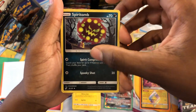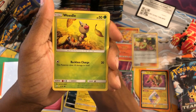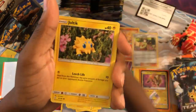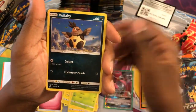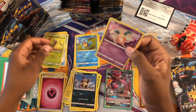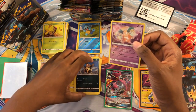Spirit Tomb. Not 100% sure, I'll put it there. I think I've opened three Booster Boxes, not including this one of Team Up, and I'm not sure that I've seen this card yet. So we got Blitzle, Paras, Bonsly, reverse Squirtle, and Mr. Mime. I should have a Rare pile — I guess I must have put the Rare in one of these other piles.